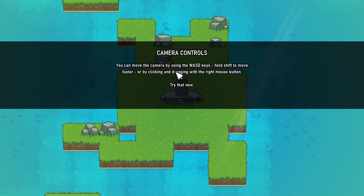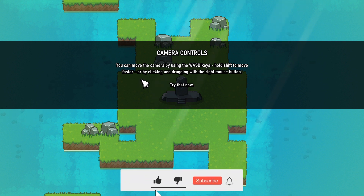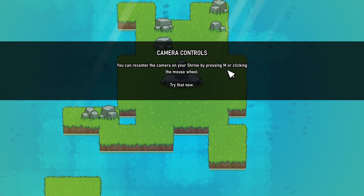You can move the camera by using the WASD keys, hold shift to move faster, or by clicking and dragging with the right mouse button. You can re-center the camera on your shrine by pressing M or clicking the mouse wheel.